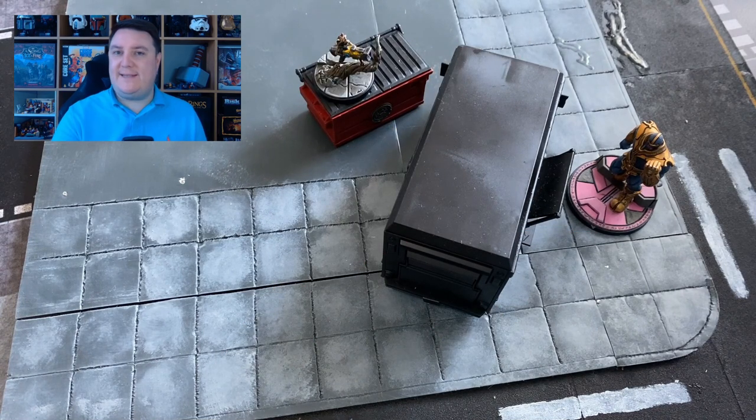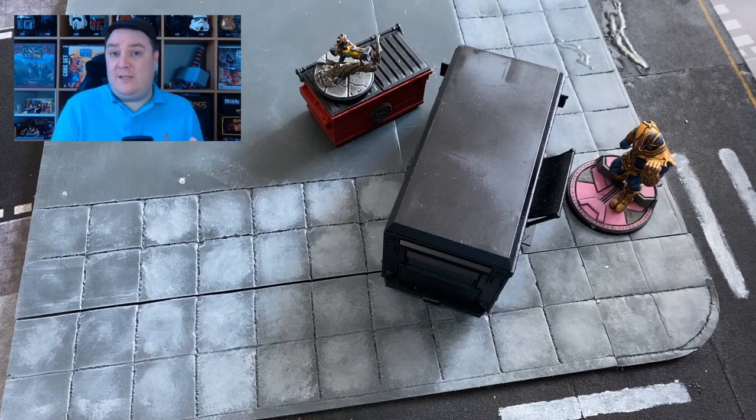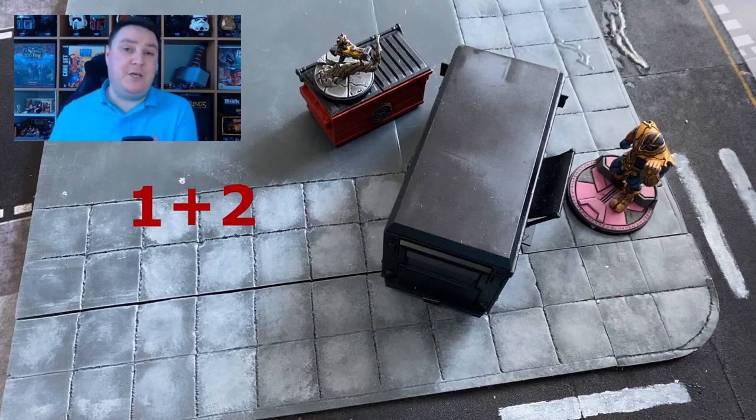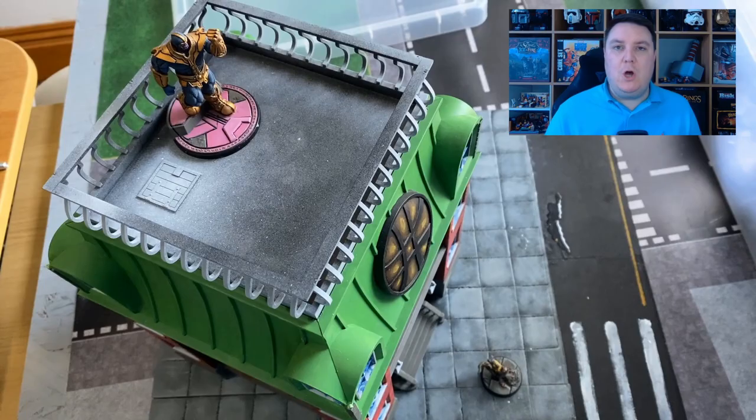For the next example, Rocket is now stood on top of a garbage box and Thanos wants to attack him again. Previously Thanos couldn't do it — size 3 taco truck, size 3 Rocket, size 1 Rocket. But when determining line of sight, if a character is stood on top of a terrain feature we add the two sizes together. Rocket is size 1 and the trash can he's standing on is size 2, giving him a combined size of 3. The taco truck is also size 3, which is the same — not larger — so Thanos can now use his cosmic blast and shoot Rocket.